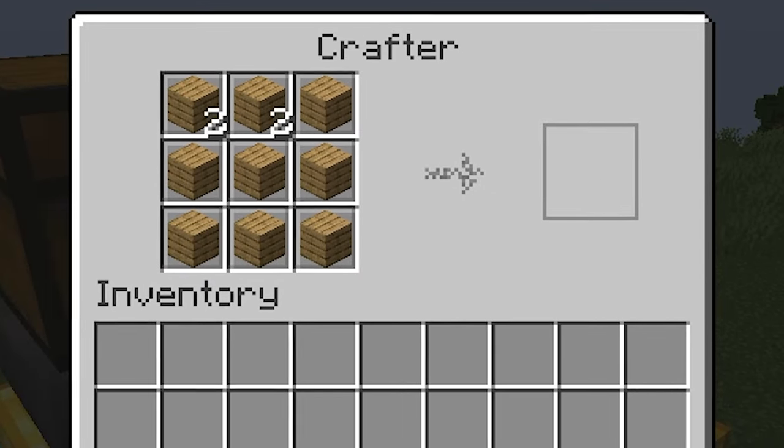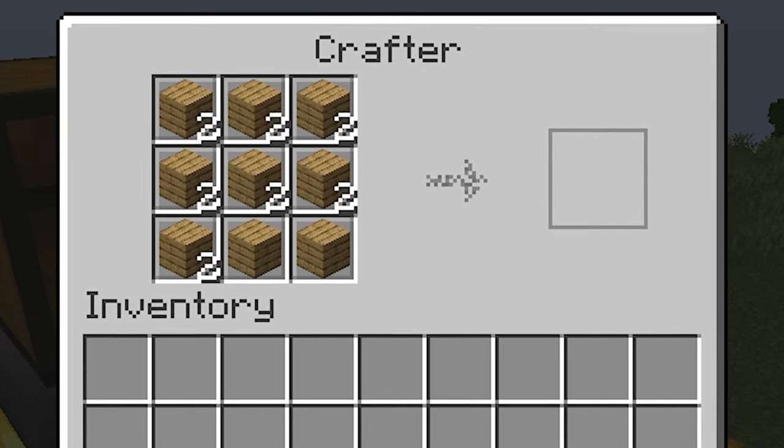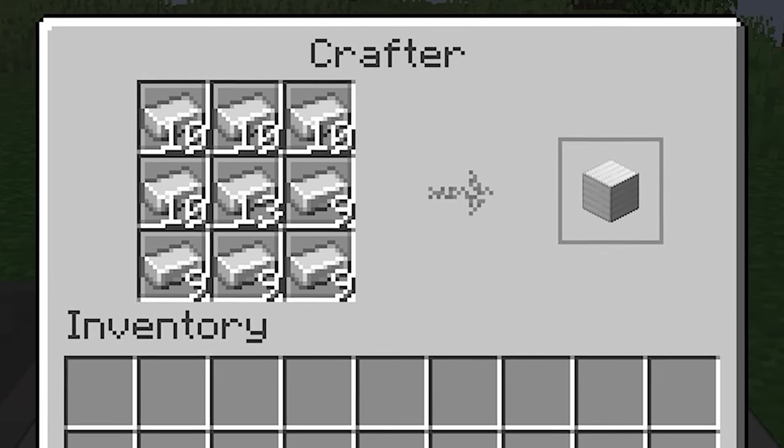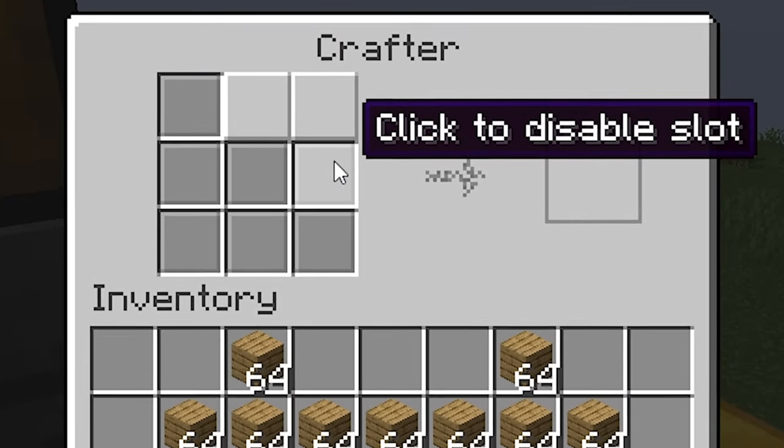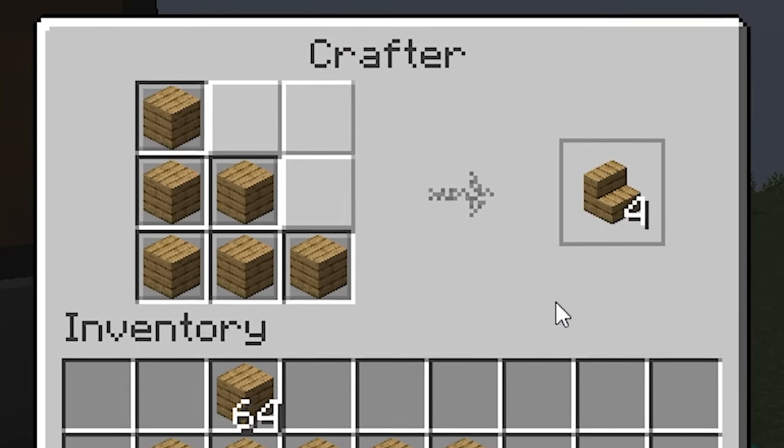A crafter will fill itself up with blocks from top to bottom one at a time, and it will focus on slots with the fewest blocks, aiming to distribute the blocks evenly among all the slots. So for example, if you wanted to craft stairs, this is how you would do it.